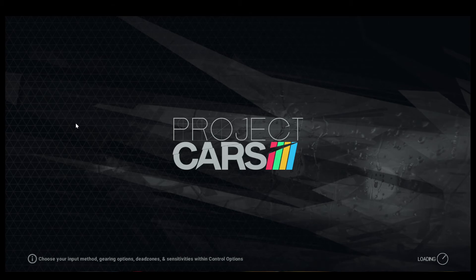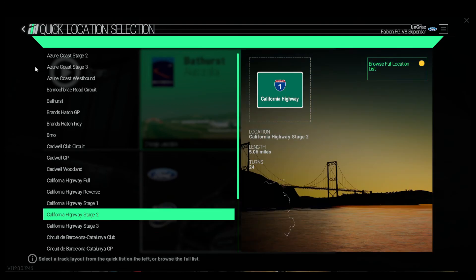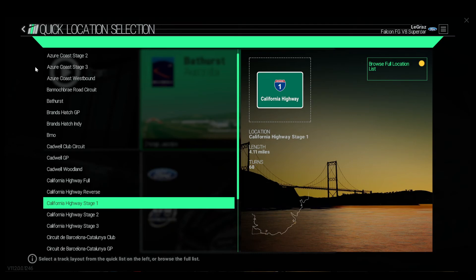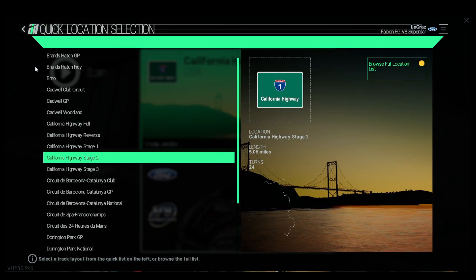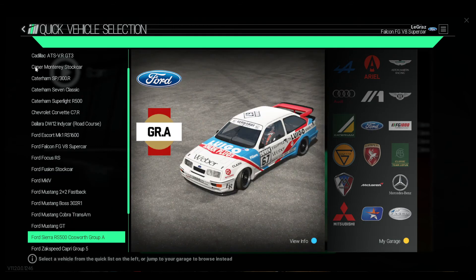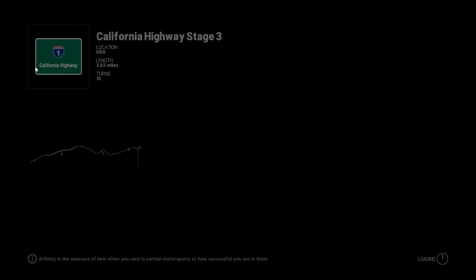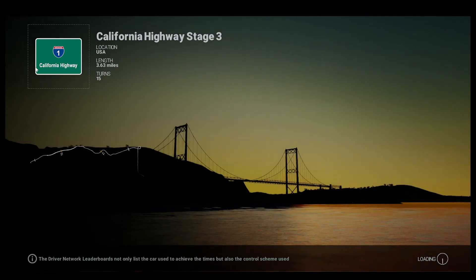Now let's go somewhere else this time — let's change it from Bathurst. California Highway, that sounds like it might be fun. Actually, 68 turns — maybe we won't do that. 15 turns, there we go, that's much better. And let's get into a Formula 1 car. Imagine that — just going along your highway on your commute to work and all of a sudden this convoy of Formula 1 cars come flying past you at 300 k's an hour. That'd be a sight.